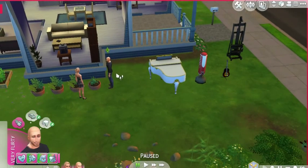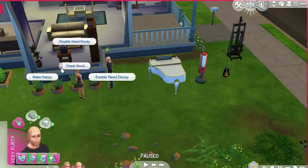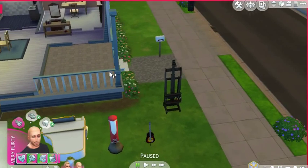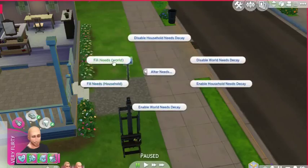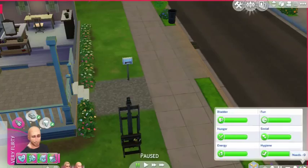Now I'll show you what you can do once cheats are enabled. Shift-click on a Sim and you get options like reset, add to family, modify in CAS, make happy, and more — cheat needed options included. For the mailbox, shift-click it and you can alter needs: make your needs filled, fill the whole world's needs, or disable needs decay for your household so your needs stay maxed all the time. Look — they're perfect and they stay like that, except for hygiene.